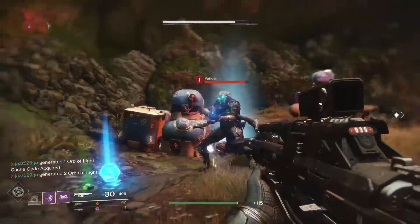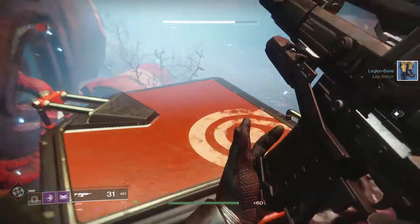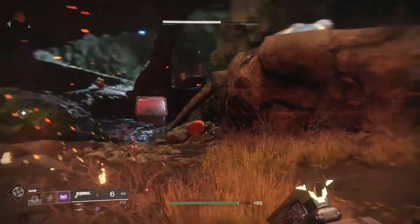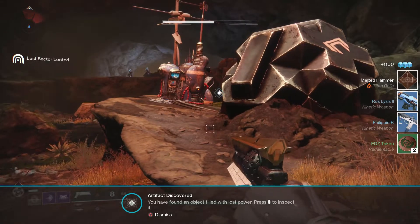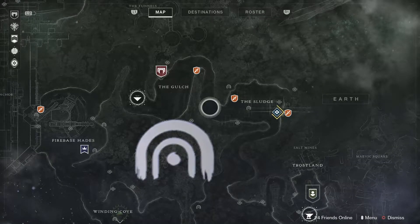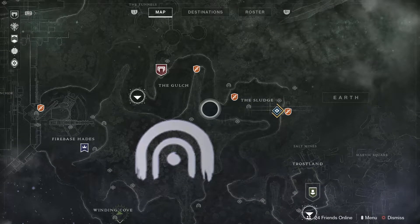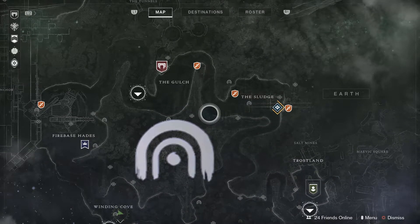The first step to unlocking the Taken King subclasses is to find one of three items depending on your character. For the Hunter, it is the Fractured Arrow Relic. For the Warlock, it is the Cracked Talisman. And for the Titan, it is the Melted Hammer. To obtain these items, you will need to clear out lost sectors on Earth. The quest will drop randomly on the completion of a lost sector, so just do them all until you get the quest drop.